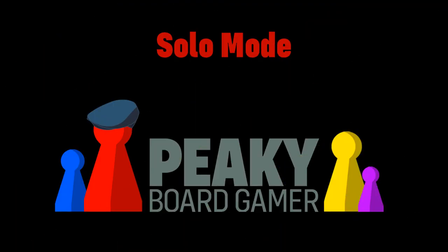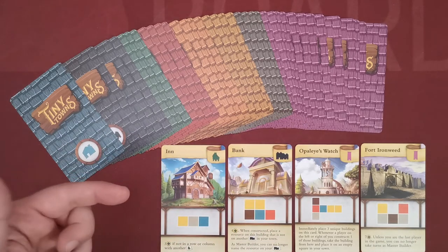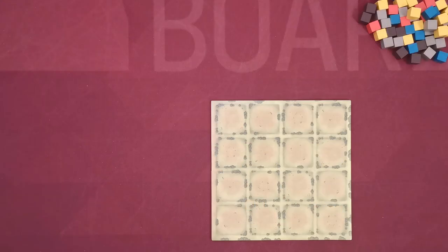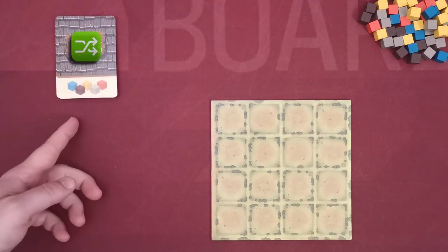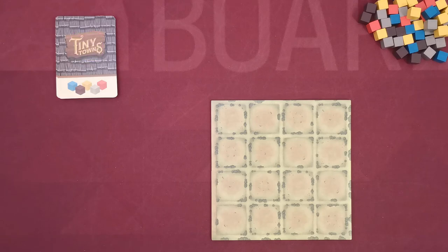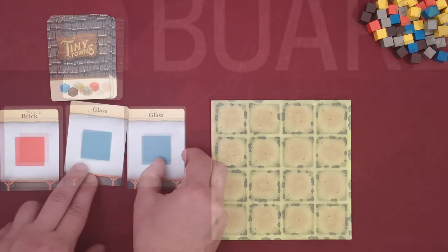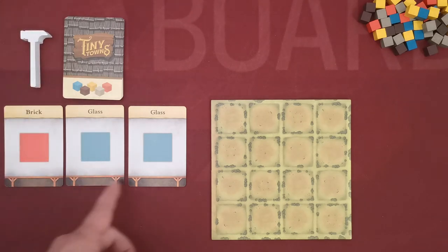In solo mode, before choosing cards to play, you must exclude four specific cards that cannot be used in a solo game. The game is almost the same, but in addition to the rest of the setup you will use resource cards. You shuffle them and create a face-down stack, then reveal the top three cards face-up. This deck plays the role of the master builder, and each card depicts one of the five different resources.